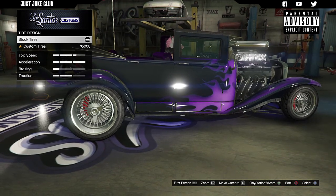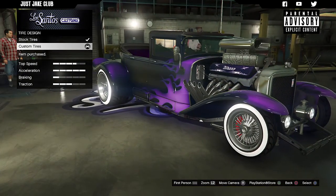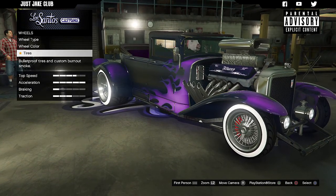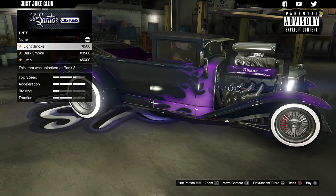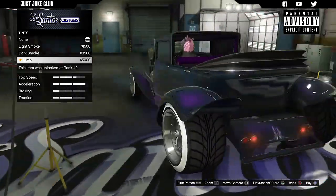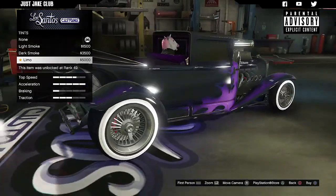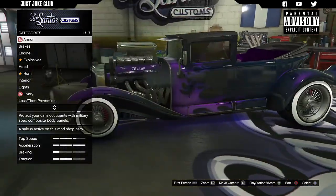Next we move on to the tires. The tire design gives us a white wall which actually looks really good, so we're going with the white wall. For enhancements we're going to get the bulletproof tires — and tire smoke can be skipped. Then we go to the windows. I usually get the light smoke window tint but I had a quick look at the limo tint and because it's only two windows I don't think it suits it that well — you can see right into the back. So we're going to stick with the light smoke.